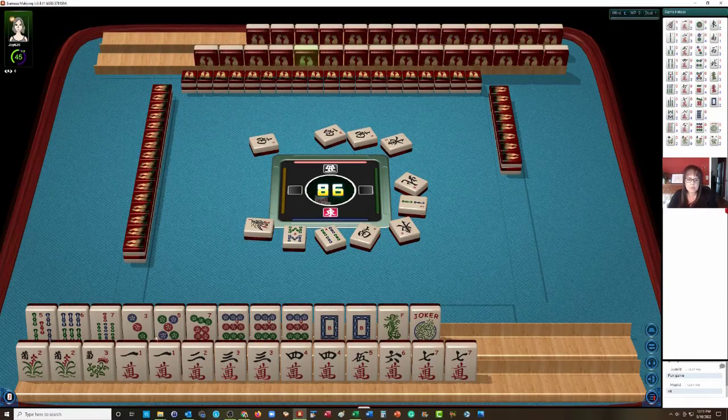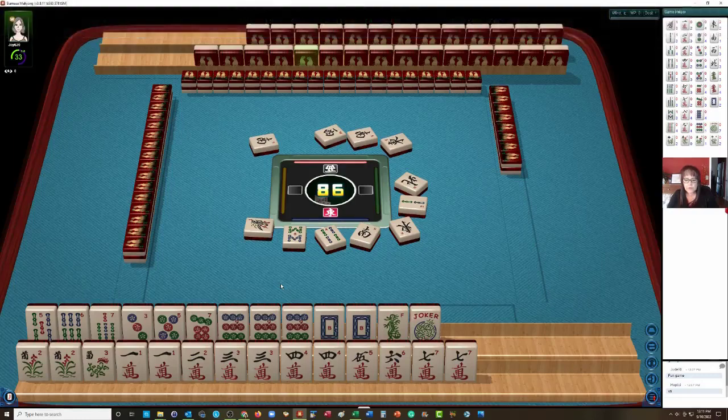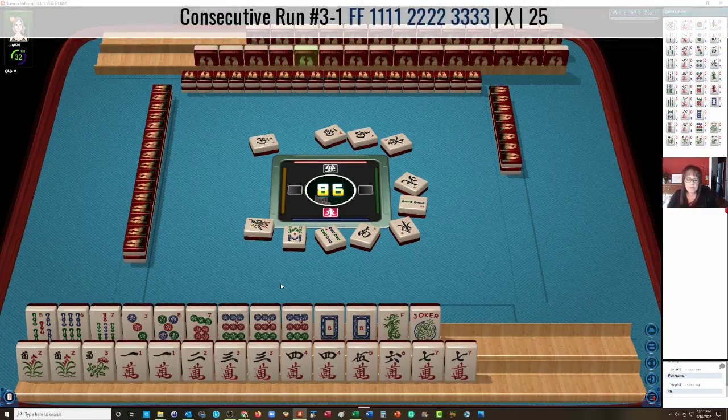What else could we do here? 1, 3 crack, 5 Bam, 7, 9 — 1, 3, 5, 7, 9 in mixed suits. And then we could do 4, 5, 6 with flowers. That's not looking very good though — pretty neat, any character. Okay, we're going to pass.